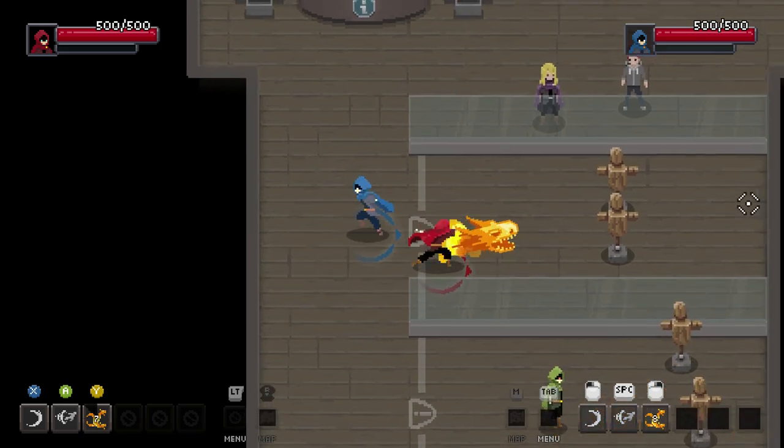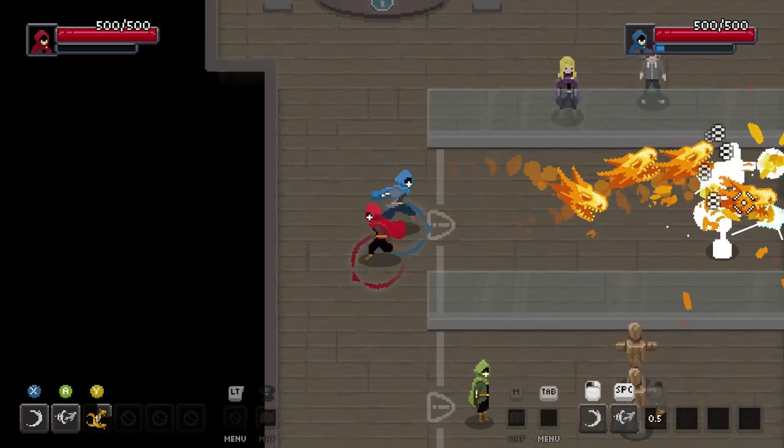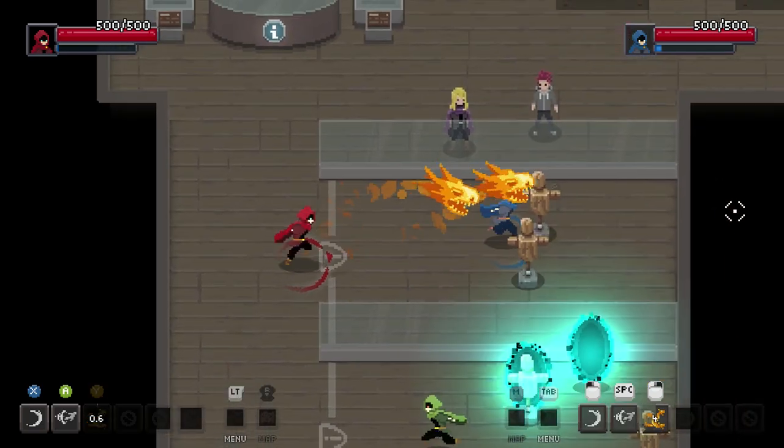So this is where we'll get our first ability. Right click does that, and left click is your basic attack.